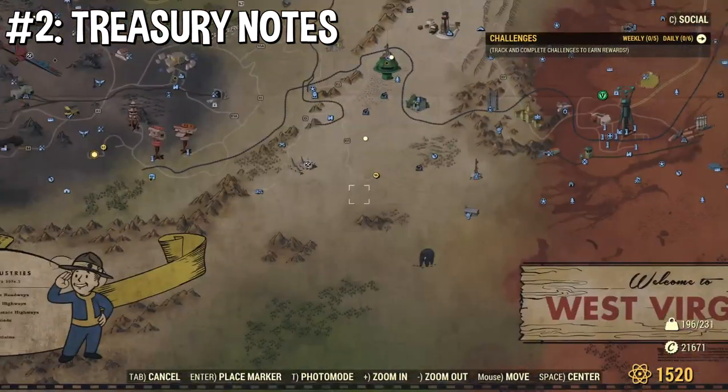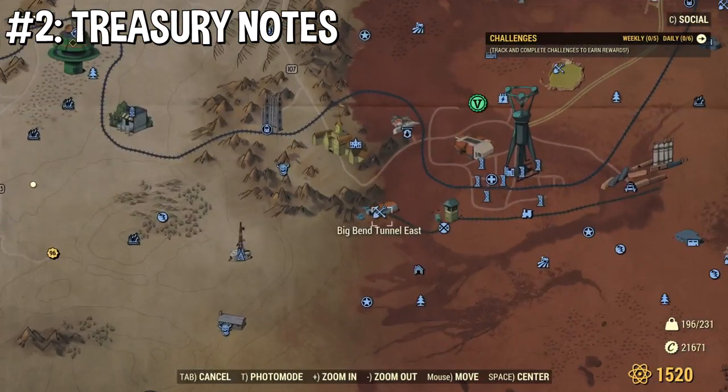There's an event right here at the Big Bend Tunnel East. All you do is go there, talk to one of the secret service agents — he's right in the front of it — and it starts a quest. It's called Riding Shotgun. Very simple quest: you go through the tunnel, you protect the caravan, and if you succeed, you get treasury notes at the end.